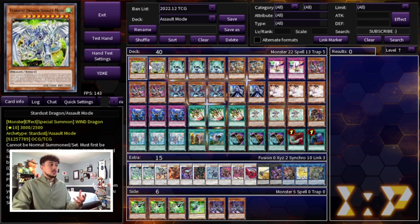This card is absolutely powerful. It's 3,000 attack — it tributes itself as cost and then you can negate a card on the field. And then on top of that, if this card is destroyed, you can special summon a Stardust Dragon from your graveyard. The Stardust Dragon is essentially the one you're going to be using to make this card. So it floats as well, it's a negate, it's a very powerful card. When you activate its effect to negate, it will come back in the end phase — so you're going to have it back on your side of the field and try to push for a lot of damage.